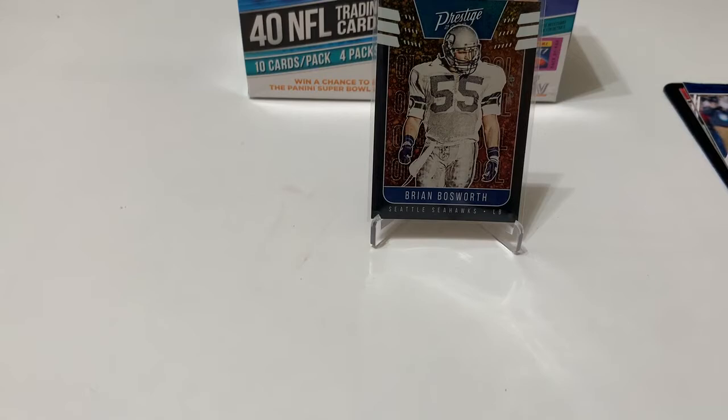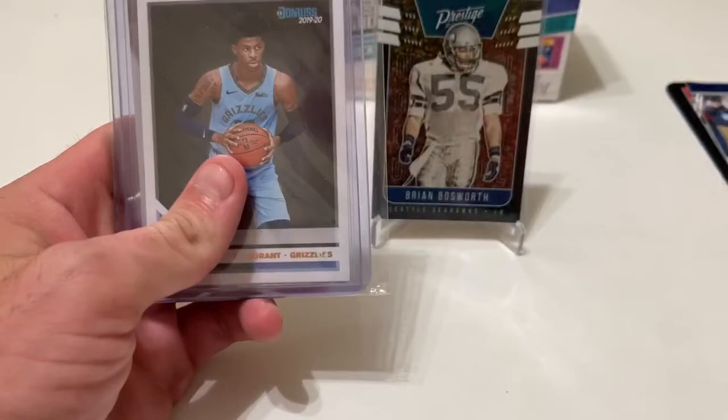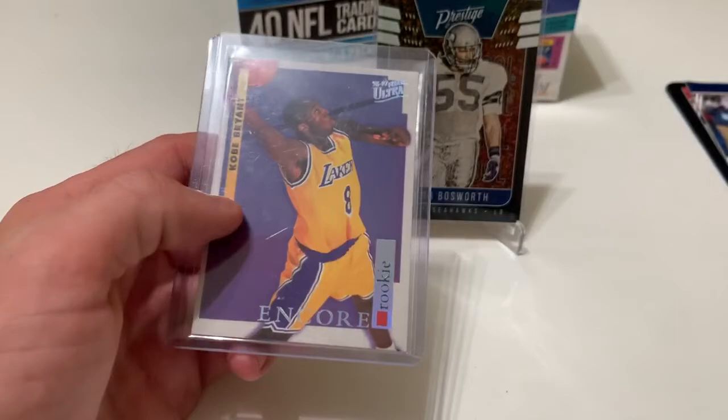Remember, if you're not subscribed go hit that subscribe button — let's get to 100 subscribers so we can do the giveaway. Smash that like button and leave a comment on which of the three cards you'd like to see in the giveaway. Put number one and number two in order. The cards are: PJ Washington Noir RPA to 99, the Ja Morant Donruss Rated Rookie, and the Kobe Bryant Fleer Ultra Encore Rookie. Leave your comment below, thanks for watching, and hope to see you in the next video!